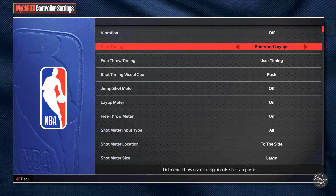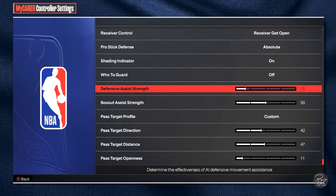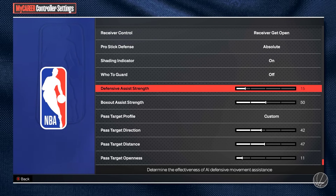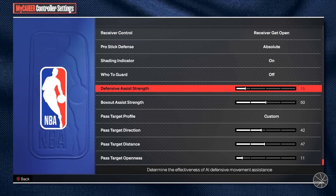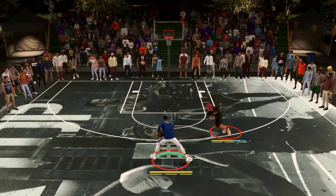To get more control over your player and limit your sliding, you want to have your defensive assist strength under 20 — anywhere under 20 is fine. I personally run it on 15. And to avoid getting dragged by the arrow, you're going to want to turn 'Who to Guard' off.